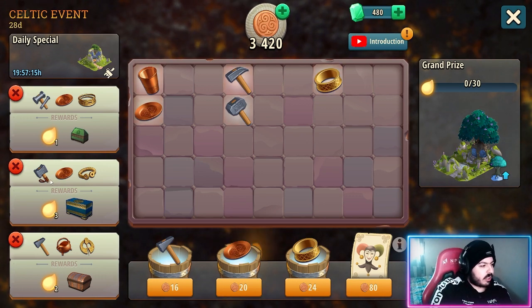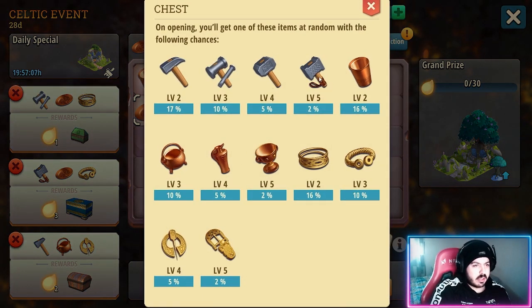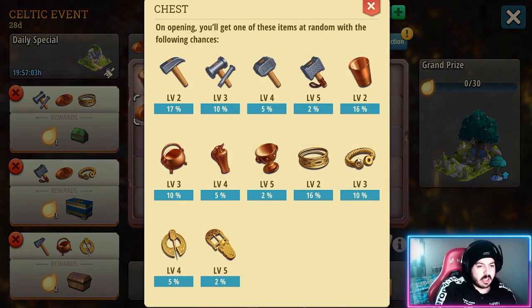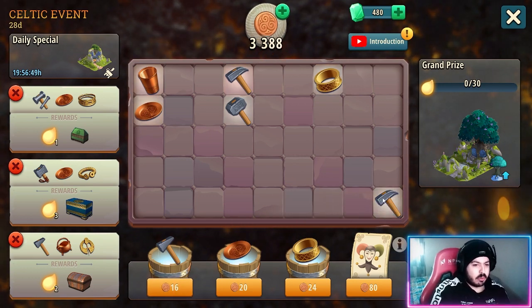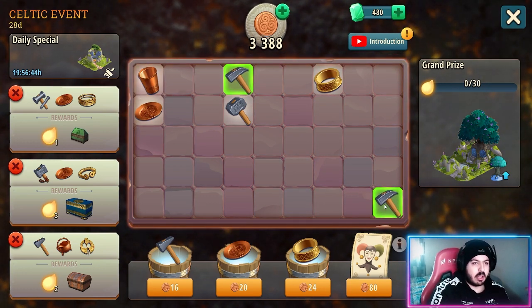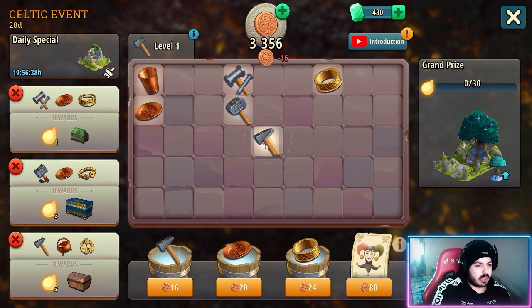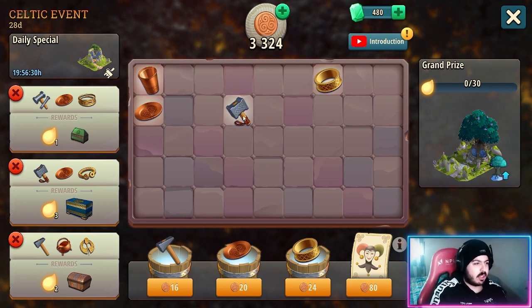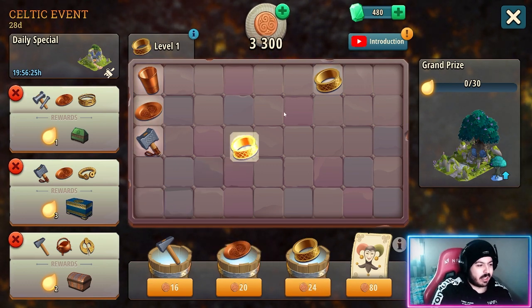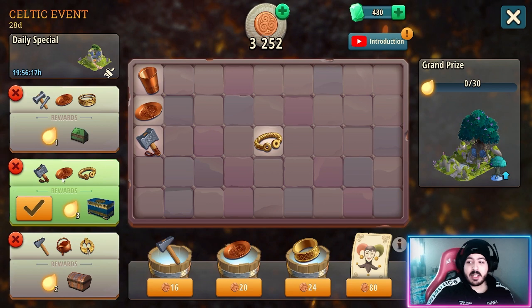Right here you need a plate — a level 1 plate. You need a level 5 hammer, and you need a level 3 gold. So what you have to do is: we have the plate, let's see the hammer — you have to buy them and then combine two level ones to get one level two. Then you combine two level twos to get one level three, and keep combining until you have two level fours and a level five. Then you buy golden rings, buy two more, combine them and combine them again, and you can complete the order.